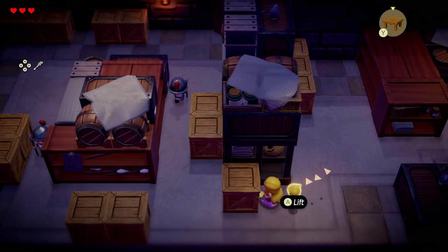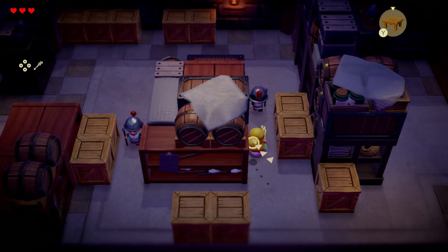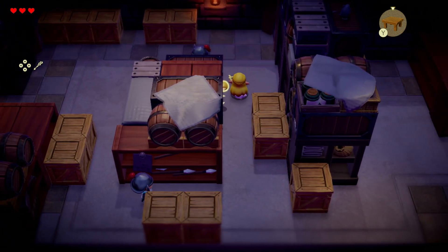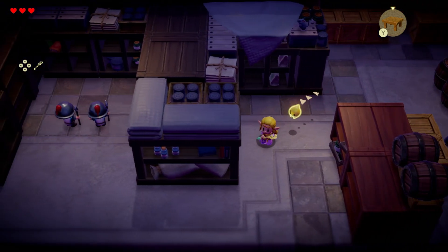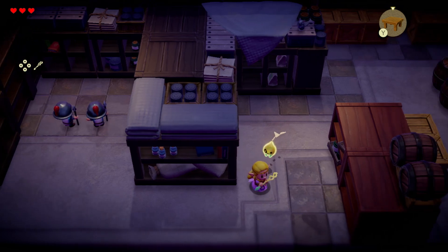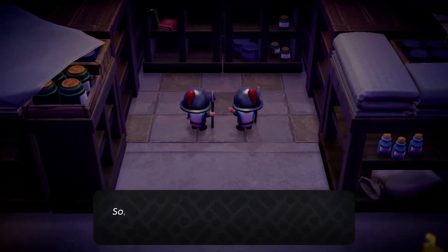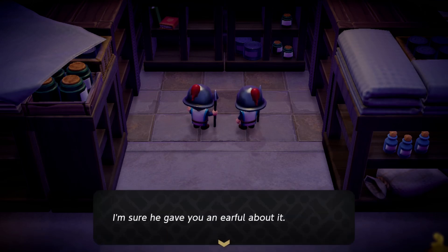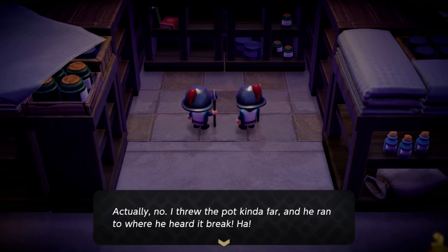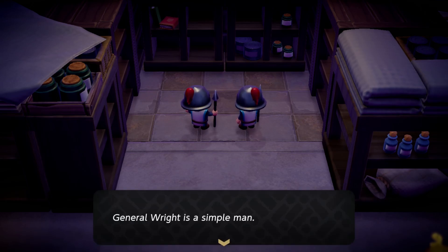I can lift boxes but I can't jump on boxes. We're going to just sneak our way through. We gotta listen — so the other day I broke a pot to test a theory and General Wright came running. I threw the pot kind of far and he ran to where he heard it break. General Wright is a simple man.